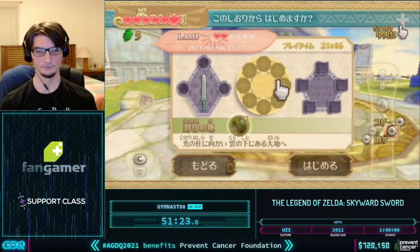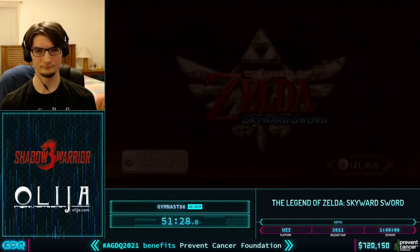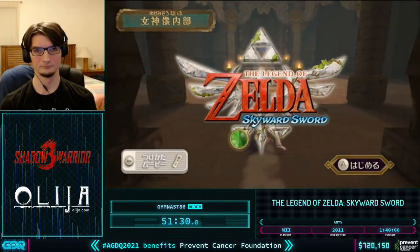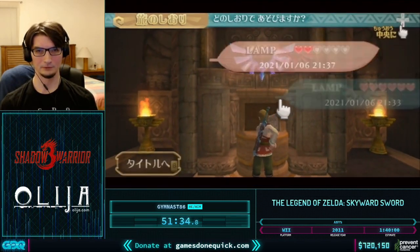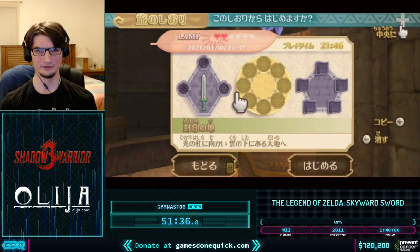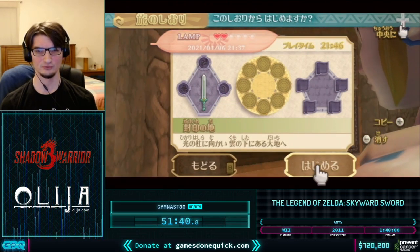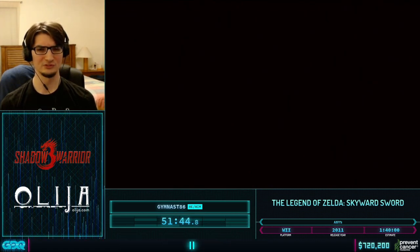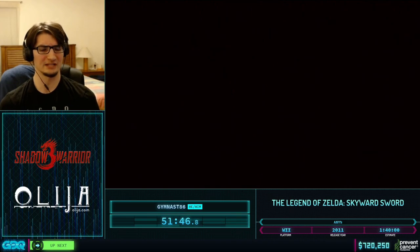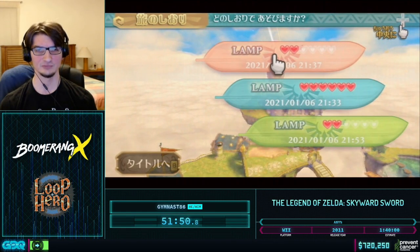File 1 is before the tunic and before saving the Loftwing. So yes, we'll suddenly lose our tunic, but it's just because we switched files. One other small thing: I'll sometimes start a file right before a loading transition in Back in Time — for some reason doing that will speed up loading the next area, saving a few frames most of the time, occasionally up to one second.